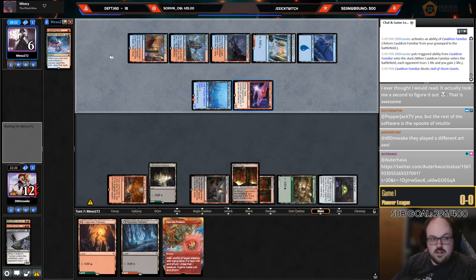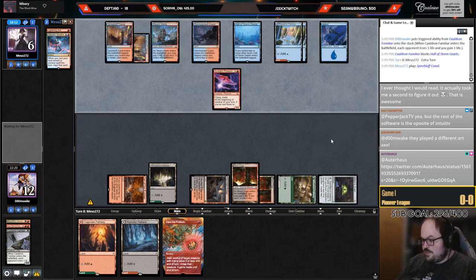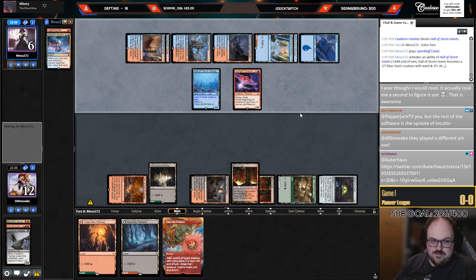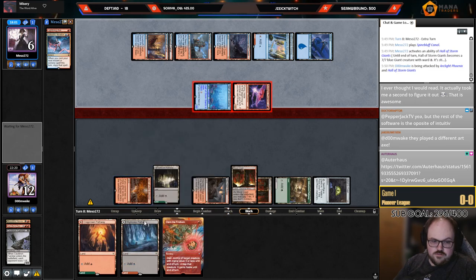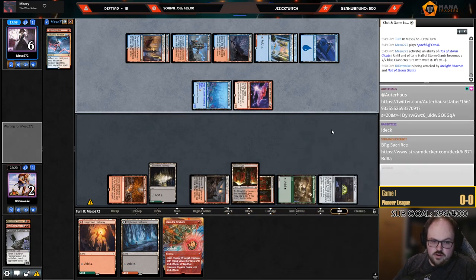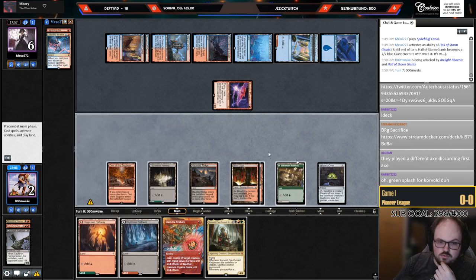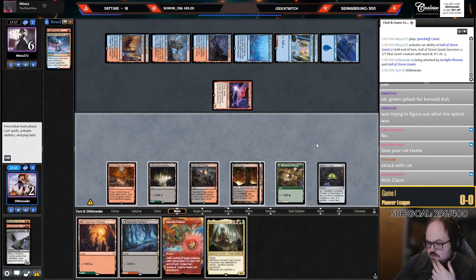They played a different art Axe — good catch, their last card is Lightning Axe. So I go to two, but then this is four damage... am I one point short? Attack with the Den token for four damage, they go to two. Sack token, get a Food, sack Food, bring back Cat with haste — but I can't bring the Cat back right now, I don't have a Food in play.